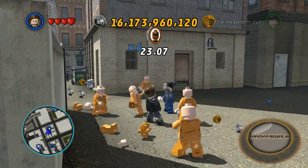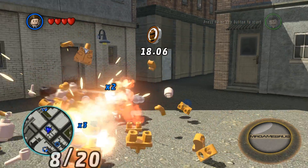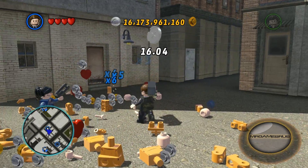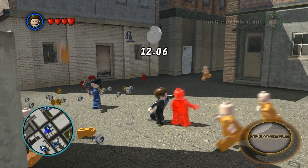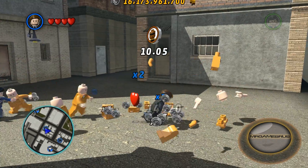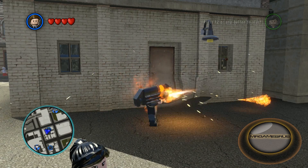For combat, he punches enemies and uses his destroyer gun. There are three ways to pull out his destroyer gun: one, you can press H when you have the distance between you and your enemy; two, you can hold H; and three, you can press K. That's my review.